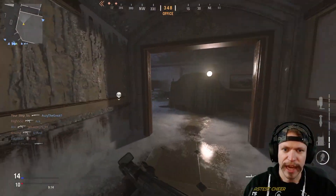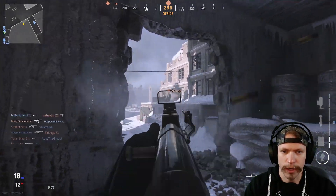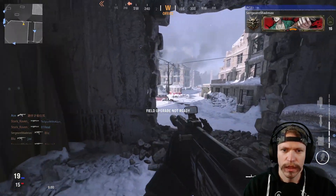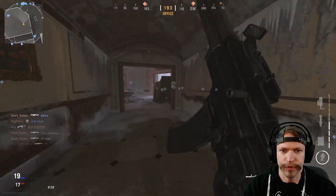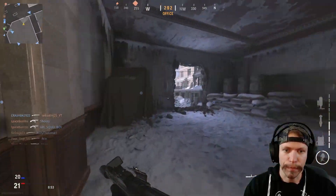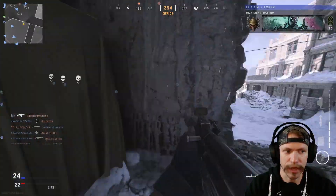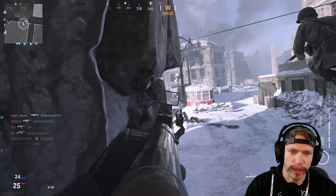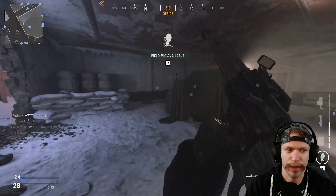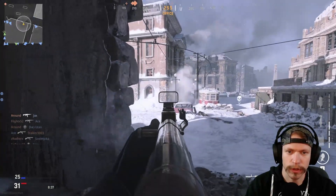A lot of the guns don't seem to have much recoil differentiation — many of the weapons have very similar kill tracks and movement tracks. It just seems like there isn't much variation. Now, when you put attachments on, they'll either make things better or really personalize your weapon, and I'll give them that. But a lot of these guns feel somewhat similar — it's mainly the damage falloff that's really changing the feel.